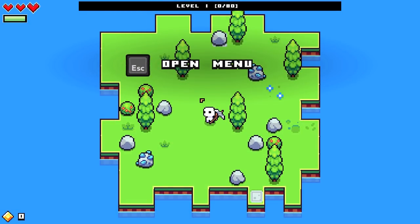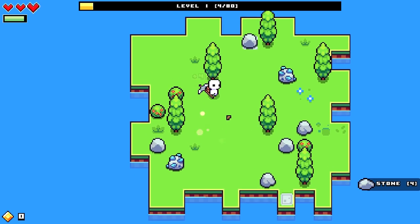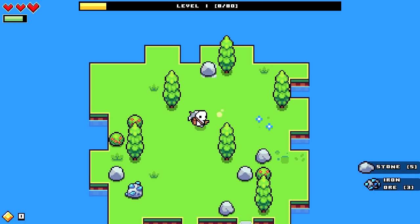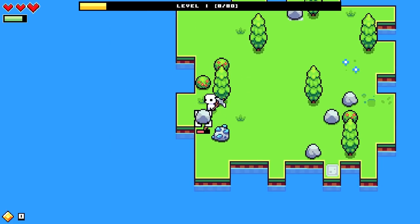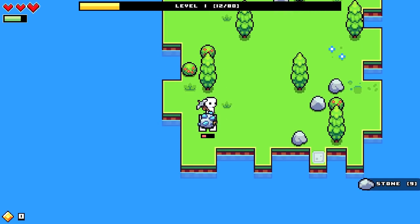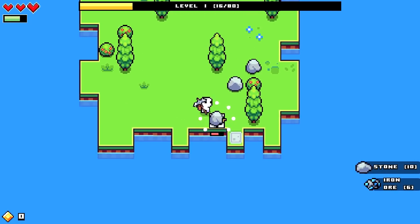Hopefully the game is pretty similar mechanics-wise when it comes to mining and stuff. Maybe I should be doing something instead of just mining normally — maybe I should be hitting a roll. How do you roll? Space to mine and then roll — oh y'all see the moves! I'm kind of hitting some moves right now, not gonna lie.